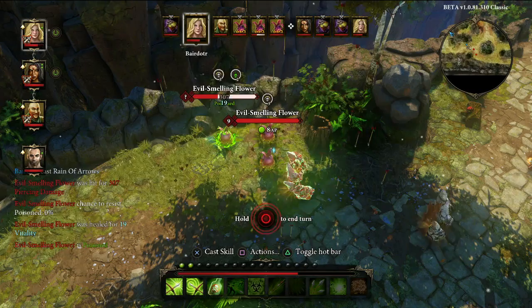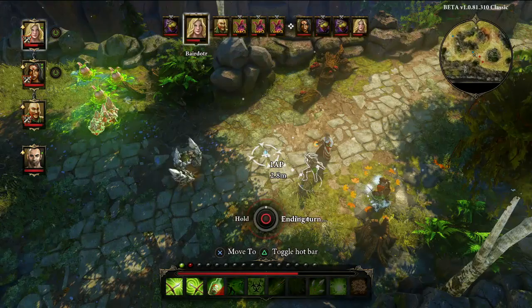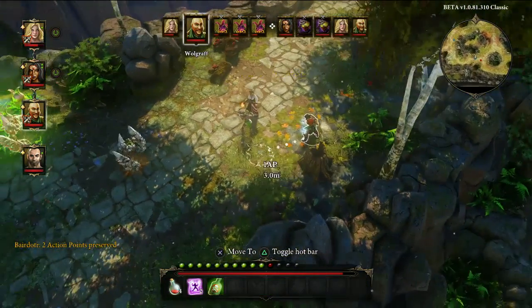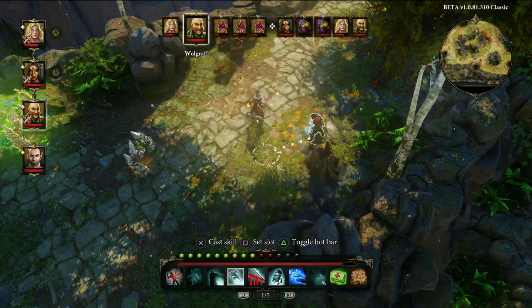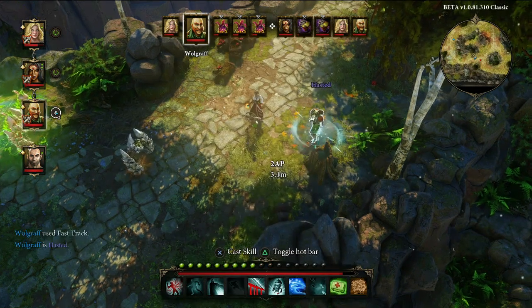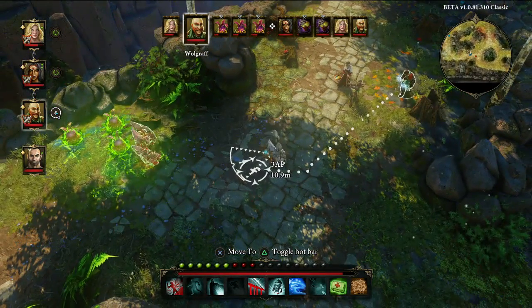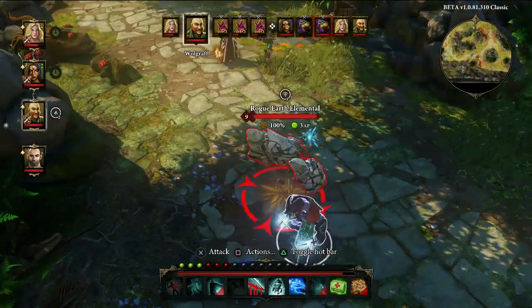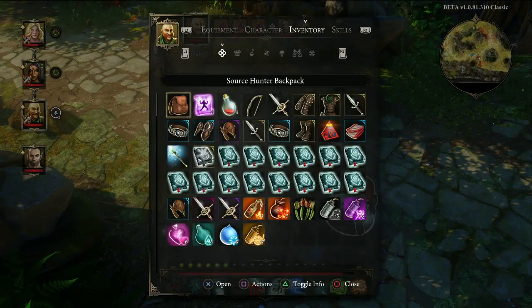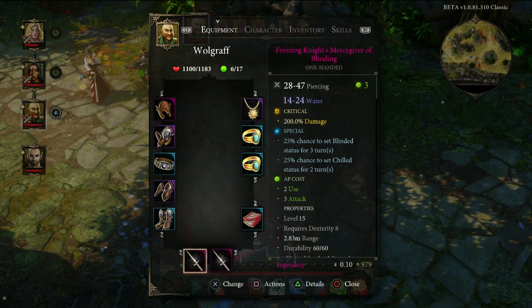I'm casting a new master skill here called Rain of Arrows. Master skills are also a new thing — as you head deeper into the game, you're going to be able to learn a whole bunch of new skills that in the past you couldn't access. These are grenades — that's also new. I'm going to fast-track my rogue and make him go into the backstep area of this earth elemental. He has extra action points as a result of the fast track, and you'll see he now has dual wielding. The loot system has also been completely changed — these are legendary daggers.